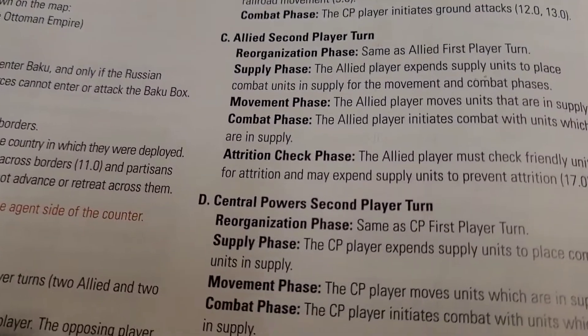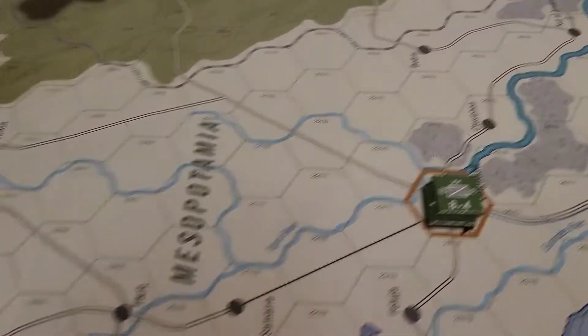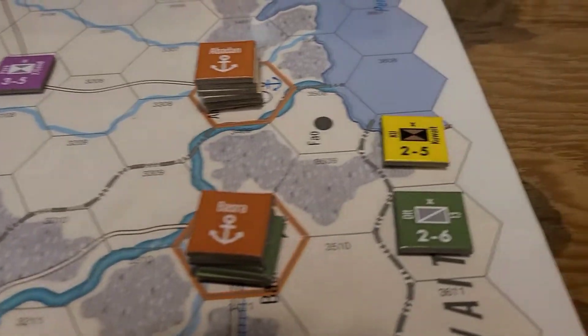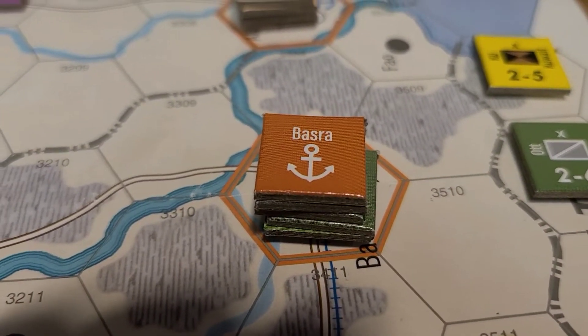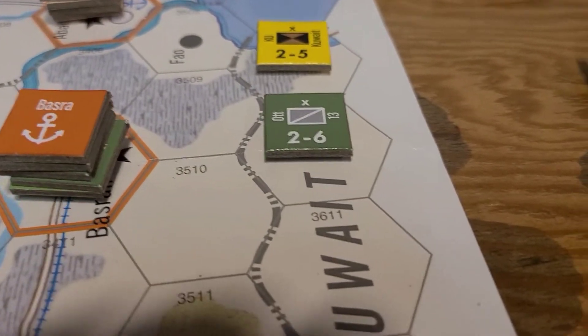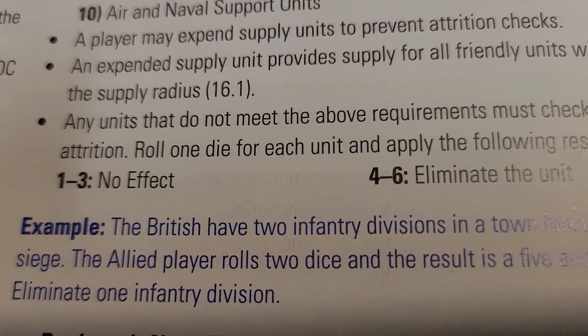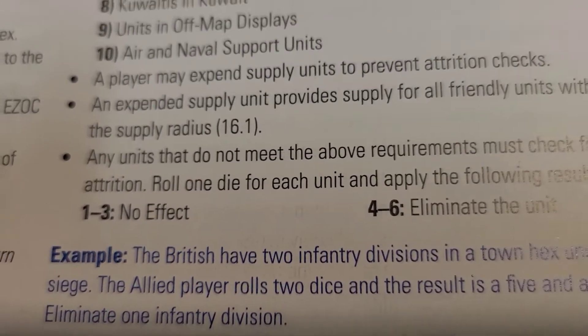We will be skipping that phase — no combat — and check for attrition. I guess I could check for attrition with him, but I have to spend that unit. So we'll check for attrition right there. We'll be right back — checking for attrition for the Ottoman cavalry inside of Kuwait.